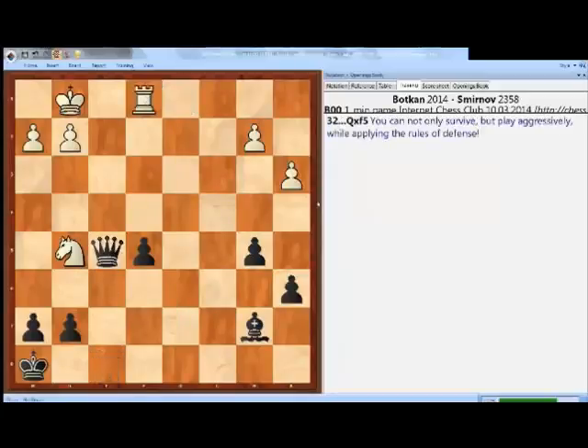After rook takes e1, black would simply play queen takes f5, and black is ahead in material and of course is winning.